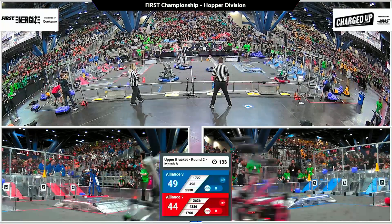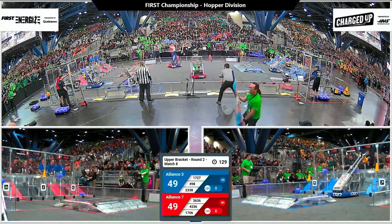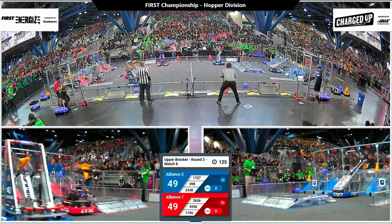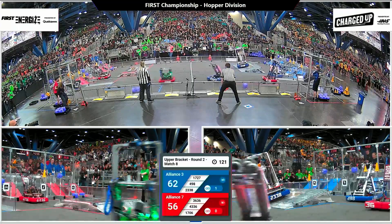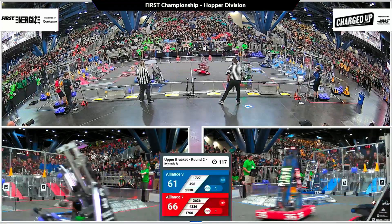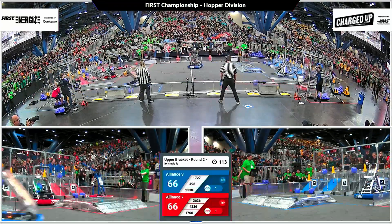Each alliance also had a robot up and engaged on the charge station. That's going to give the Red Alliance — they're now tied actually, 49-49 as we move into teleop. Rex scoring a high cone, but over on Red they're trying to catch up — 43-36 — scoring a high cone as well, completing a first link for the Red Alliance.